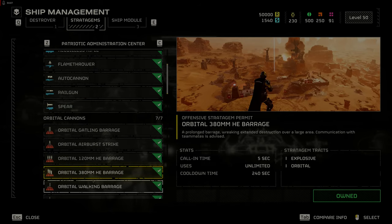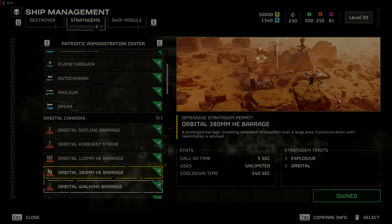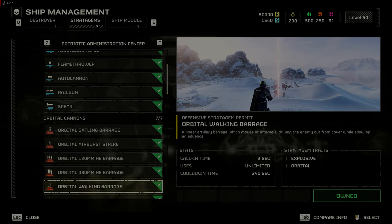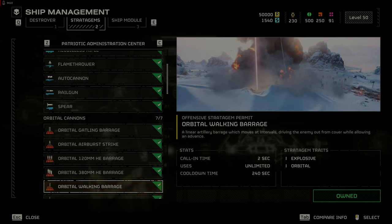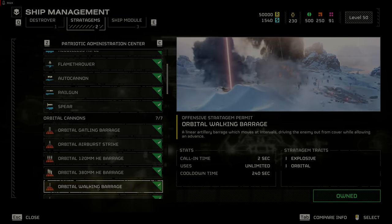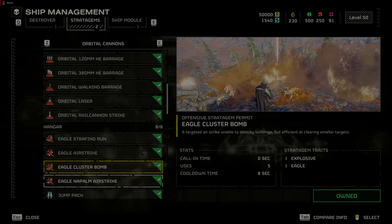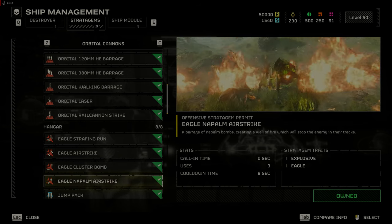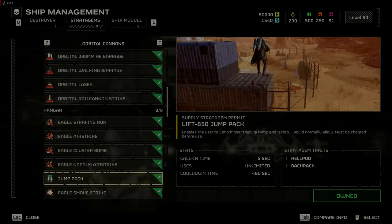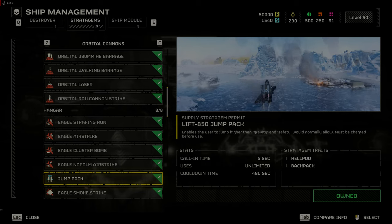The Orbital 380mm HE Barrage is still not great and can kill you and your teammates while missing some enemies. The Orbital Walking Barrage is a better option but still situational, as it can allow you to advance behind the shells. The Eagle Cluster Bomb and Napalm Strikes are great to watch but are good at killing your own teammates — communicate with your team about exactly where you threw the airstrike. The Jump Pack is not very useful; it can help you gain distance from Terminids but Automatons will shoot you out of the air.